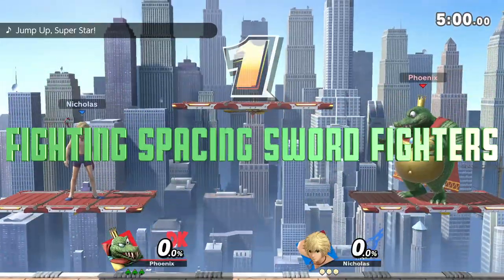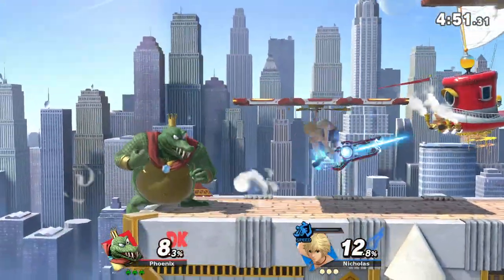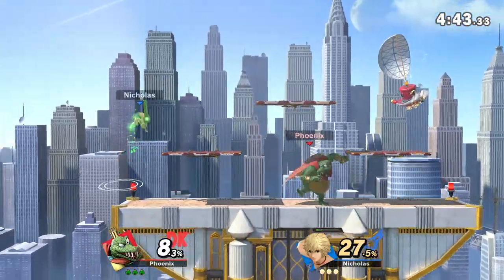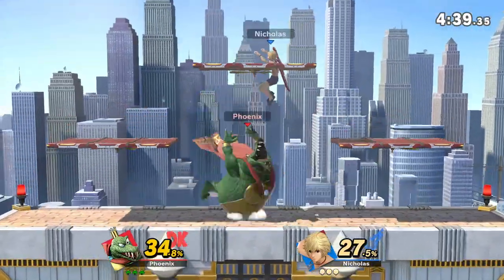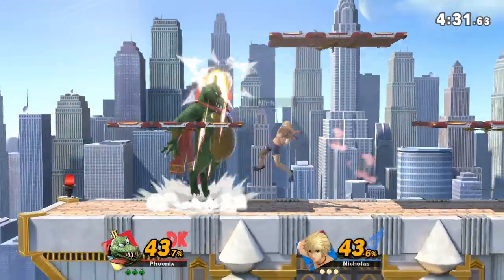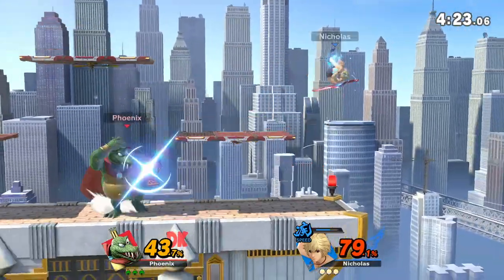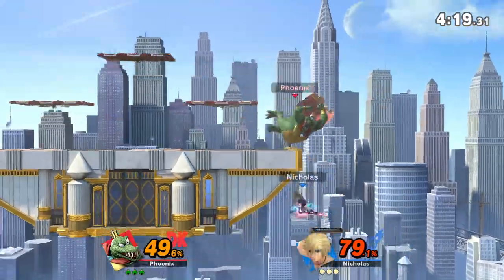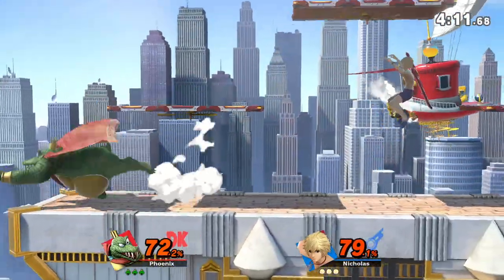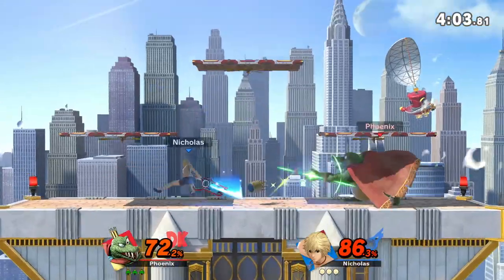Now let's talk about the zoning sword fighters. Those are going to be your Shulk, your Marth, Cloud, and Lucina. People are starting to play Cloud and Lucina as zoners as well, especially Cloud since Zero has been spacing people like crazy with Cloud's back air. Against these characters, you're going to be the up-close and personal character. You're a heavyweight, so you can deal decent damage up close. King K. Rool has a very complex neutral, and in these situations you want to stay in their face.